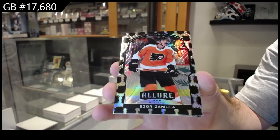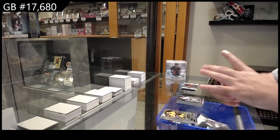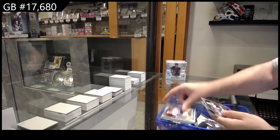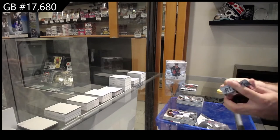That's pretty sick — rookie NHL shield out of 17, Zamula. Short print of Hawkenpah for the Ducks, and a Jason Robertson rookie for Dallas.